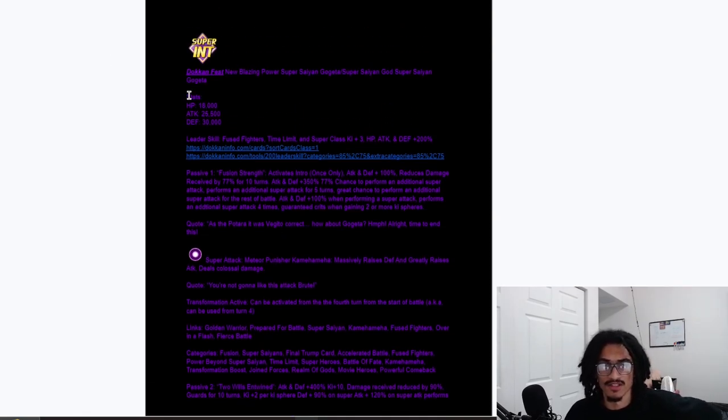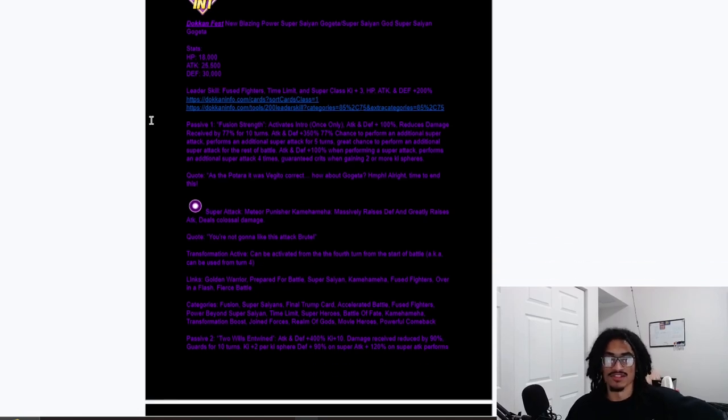When you guys see these stats right over here, you already know this is going to be a ridiculously strong card — no surprise. 30,000 defense and 25,500 attack. Come on now, you guys already know where this is going. His leader skill is Fuse Fighters, Time Limit, and Super Class — 3 Key and 200%. That is an uber strong leader skill.